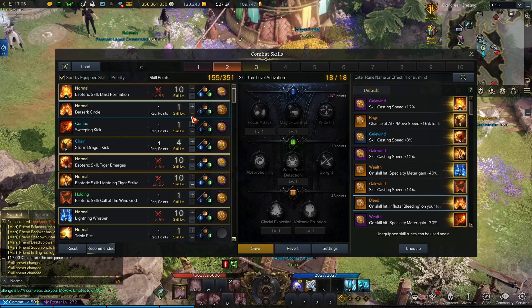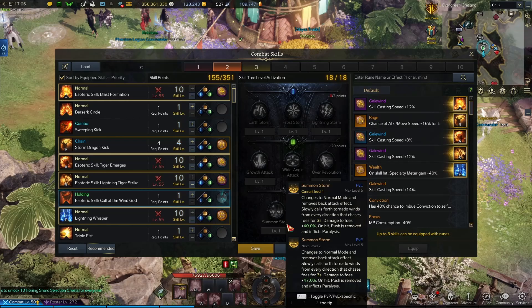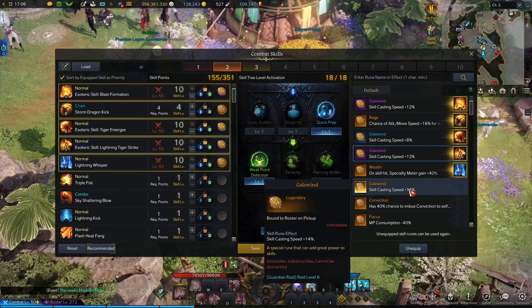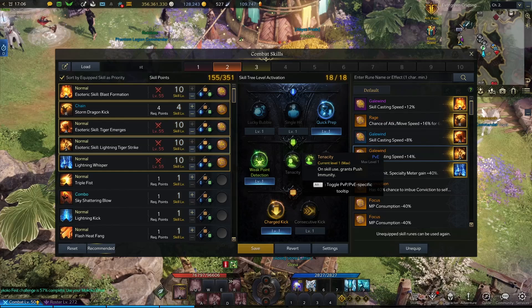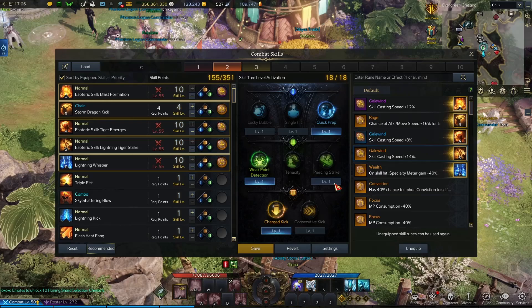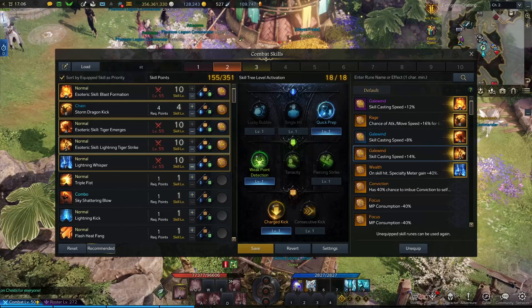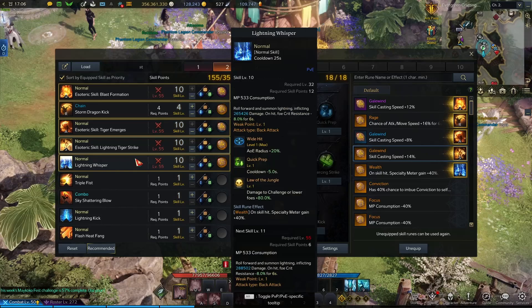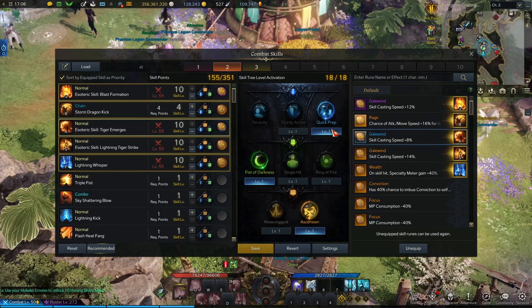Get rid of that, get rid of that. Now we have this set up. Why don't we have a legendary Gale Wind on that? Let me go through my things and make sure everything is right tripod-wise. We'll start with LTS — nope, we've got to swap over to single hit, then weak point, and then charge kick.